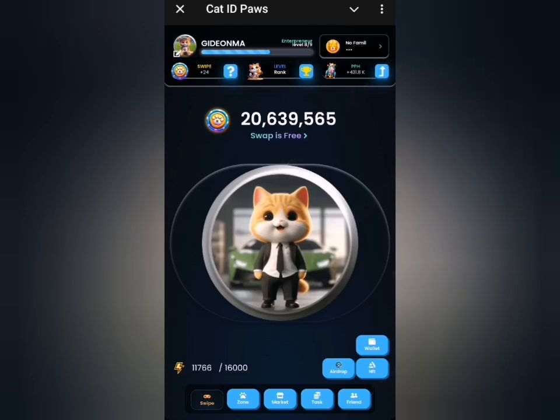Welcome to Cat ID Paul's daily combo. Just like I've said over time, this is not a tap-to-end game per se, because you don't need to tap — you only need to swipe from left to right or from top to bottom on the screen.